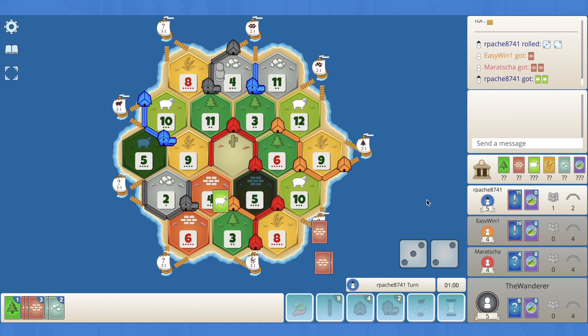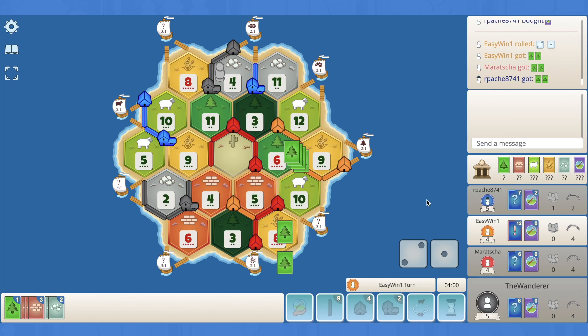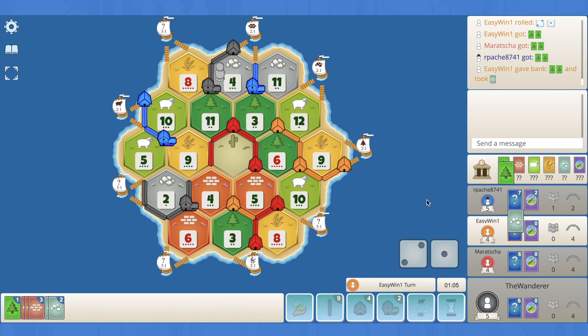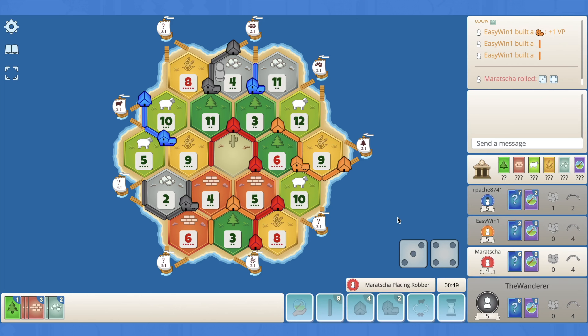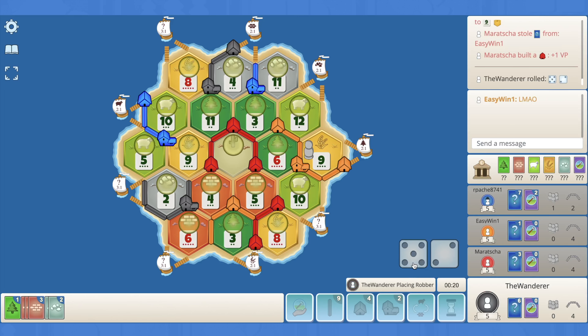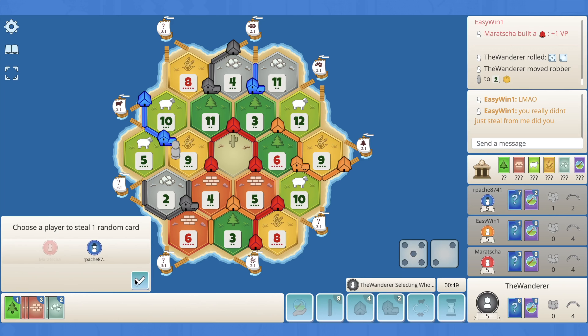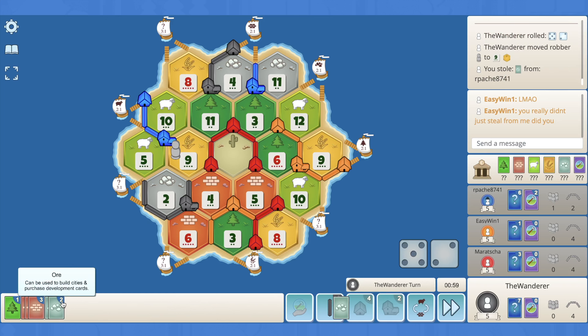The five hits — blue pops two devs, that's a little scary. The three hits, orange survives. Orange 2-for-1s and should be able to get a city on the 6-9-10 and drops two roads down to the 6-3. Red rolls a seven — hoping we don't get stolen from. Blue blocks orange, gets the settlement. I still think blue's the threat here. We pop the knight on the nine and steal from blue — but we get an ore, which isn't what we wanted.